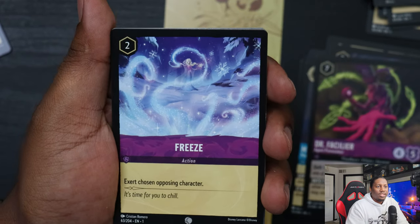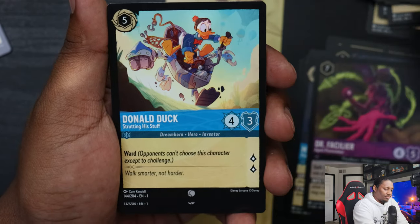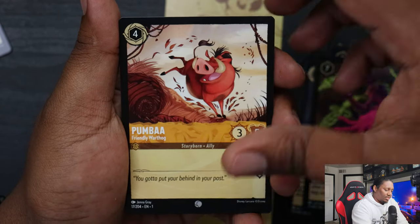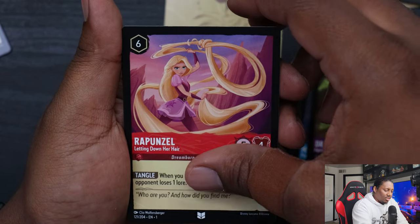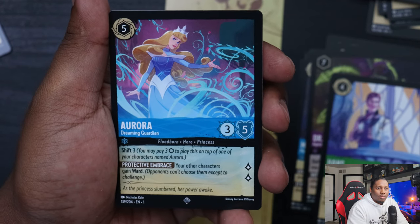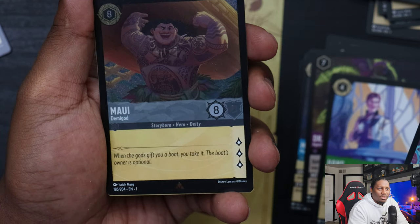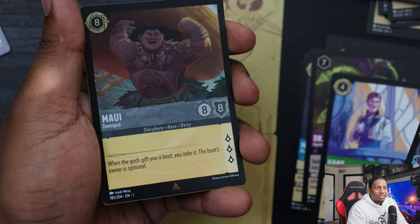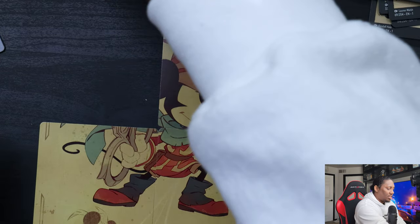I don't know how often you'll see a foil Legendary — I don't know the pull rates for these sets. What I do know is there are alternate arts and the enchanted rares are what people are all after. Aurora Dreaming Guardian — oh there we go! Maui Demigod — look at that foil! Nice.